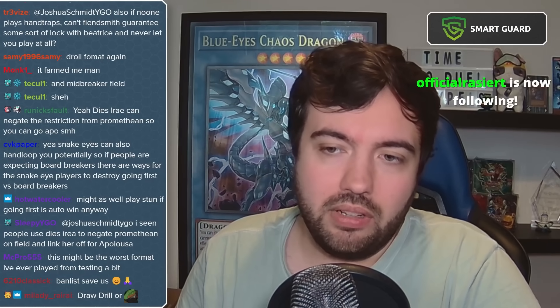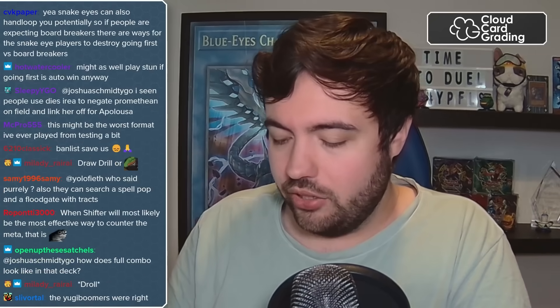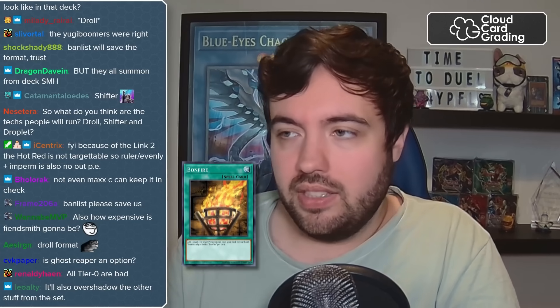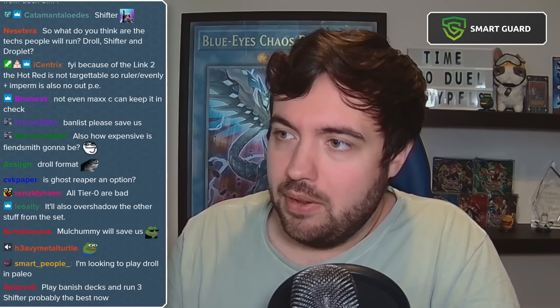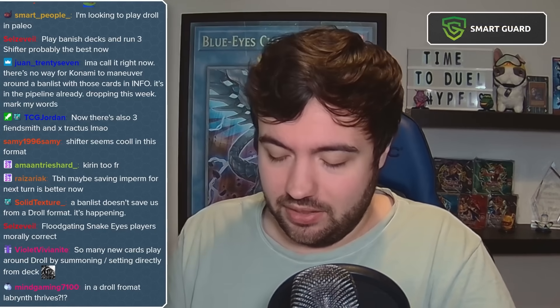This is why people are more inclined to look at cards like Droll and Lock Bird again, because historically, if a deck has too many extenders, one-for-one hand traps like Imperm, Nibiru, or Ash Blossom aren't that great. Against Fiendsmith Snake Eye, if you Imperm their Snake Eye Ash, your opponent still has three Wanted, three Diabelle Star, three Bonfire to extend — maybe a One for One or Crossout to negate your Imperm. Post-Infinite Forbidden, that number of outs goes up to around 16 or 17. It's not a great situation for throwing hand traps.